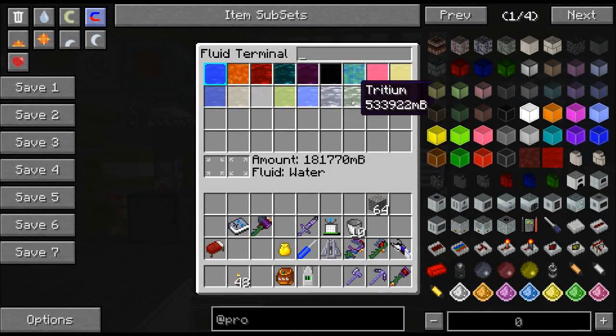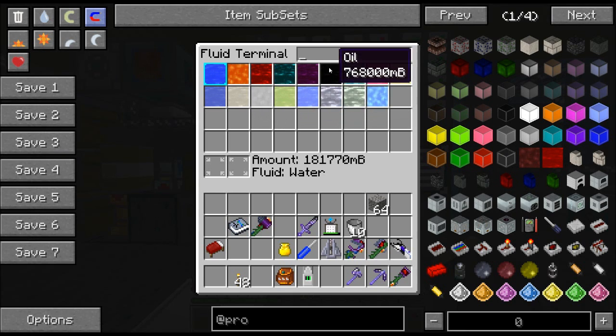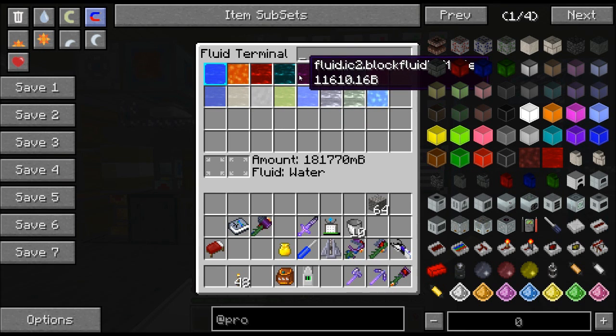You can see I've got a bunch of liquids — strangely more tritium than deuterium, which is unusual. Ethanol, jet fuel, lubricant, water, lava, heavy water, hexafluoride, sodium, chlorine, oxygen, UU-matter — which I have an absurdly large amount of — and oil. I think that's it for what's in this world, at least that I can remember.